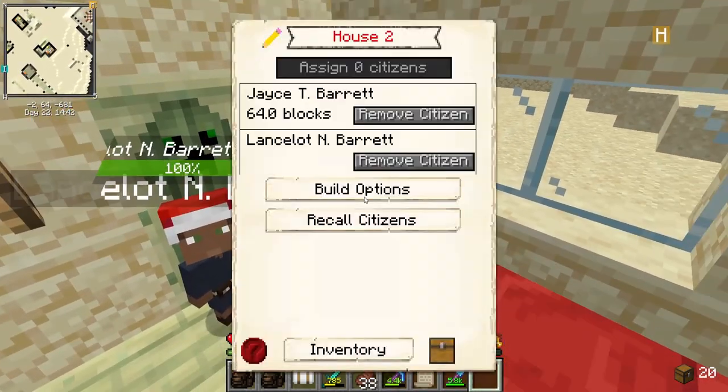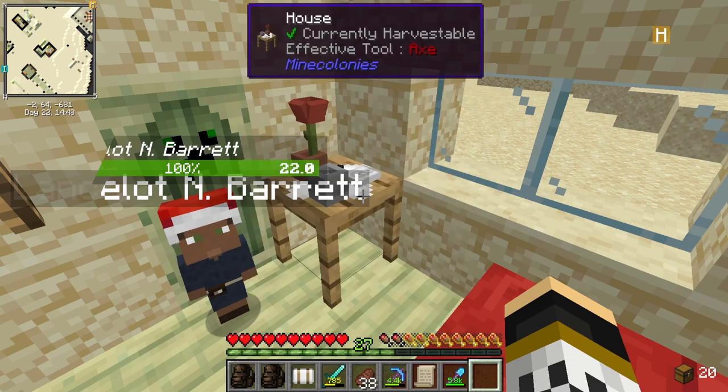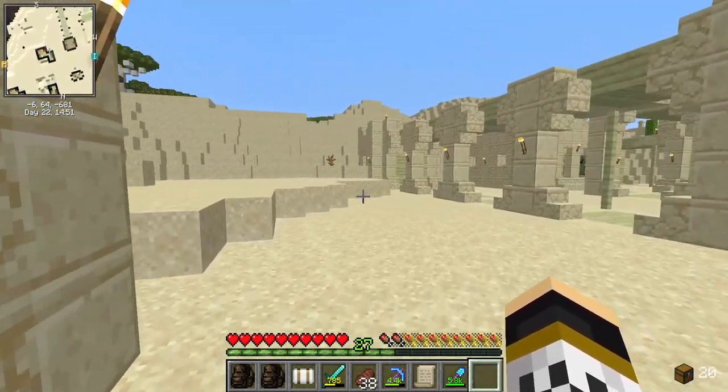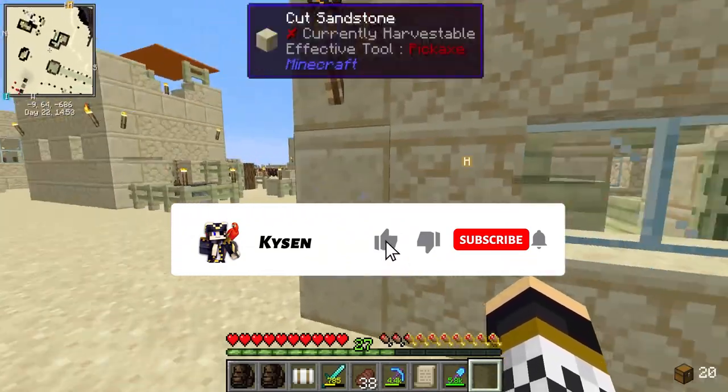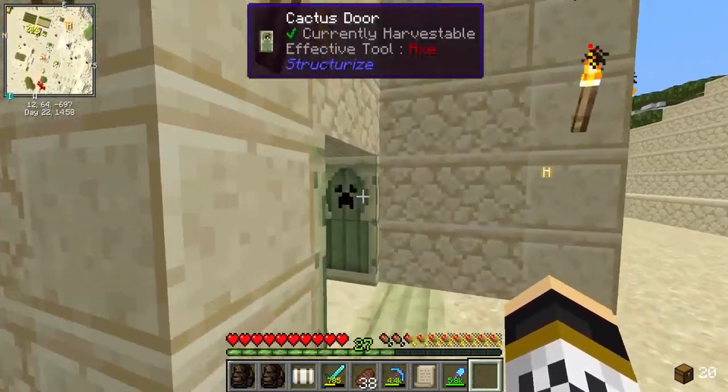If we go to this house right here we can see that we have Jace and Lancelot living here. Wait, that's not this house — I'm in the wrong house. So that's just me showing you where Lancelot lives. This is the house that I meant to show you.